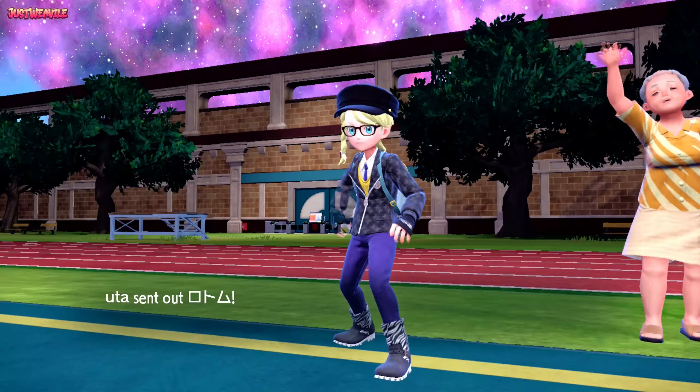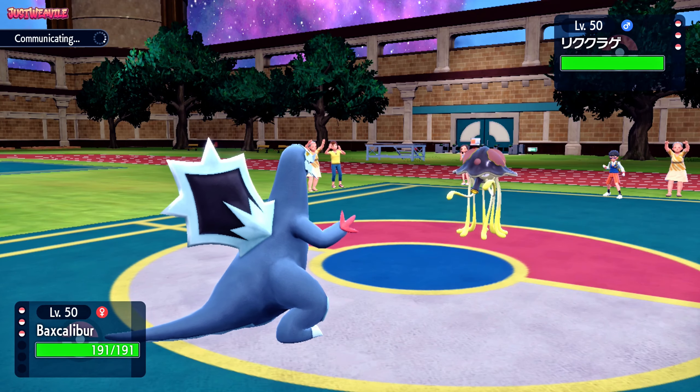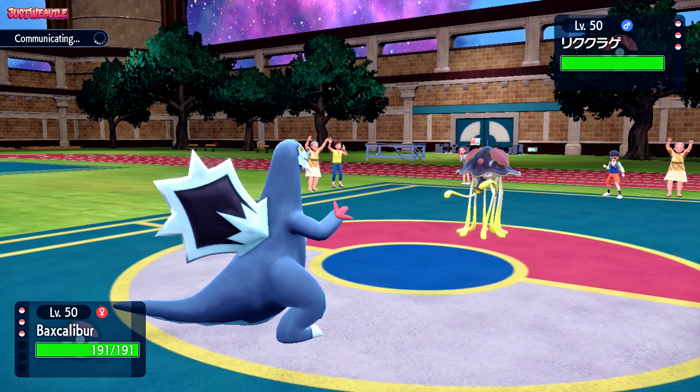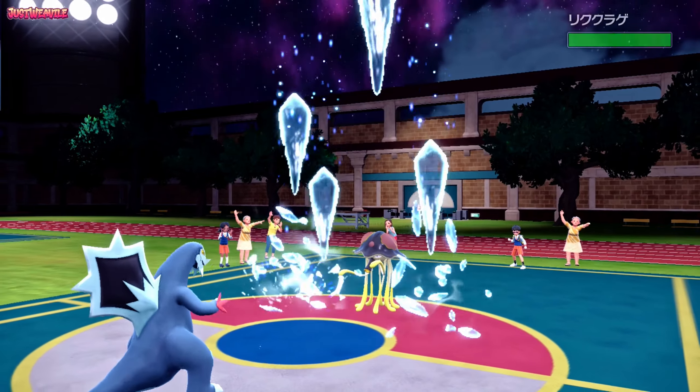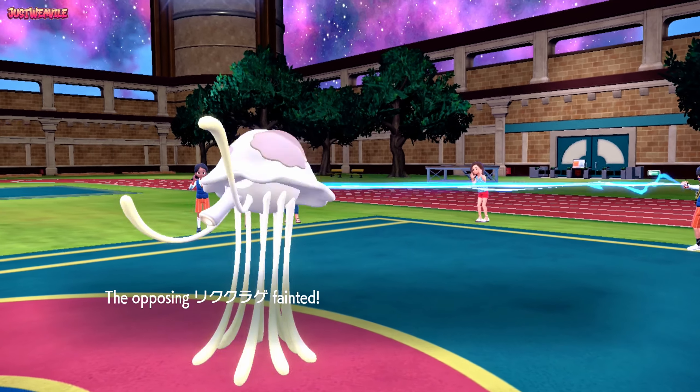We found our second opponent. They've got a pretty banging looking team — a lot of bulk, with Dondozo and stuff like that. It's going to be a tough battle but I think we can pull it off. The second battle commences and our opponent leads off with their Toadscrawl. As we lead off with Baxcalibur, we're in a very good position — we can just go for an Icicle Crash. Their Spore has negative priority so they can't Spore us, and Icicle Crash takes them out.